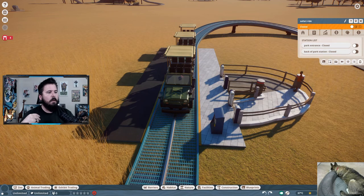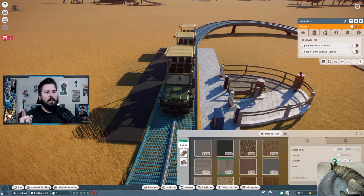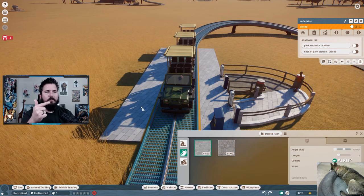Another tip: if the station floor looks like regular asphalt and you want it to match the queue on the other side, go to Paths, select Queue, and choose the matching queue style. That's going to do it for today's video — I hope you enjoyed it and learned something new. Leave a comment below if I missed anything. I'm live on Twitch at twitch.tv/ZookeeperChris every Friday and Saturday at 7 PM EST. If you enjoyed this video, be sure to like, share, and subscribe — thanks for watching, and until next time, stay wild!